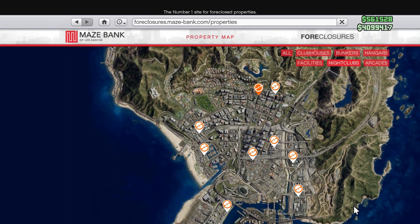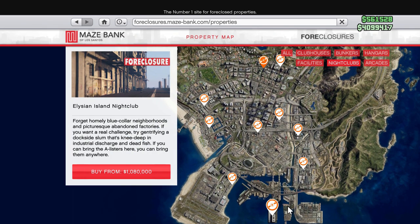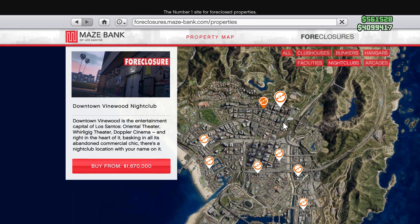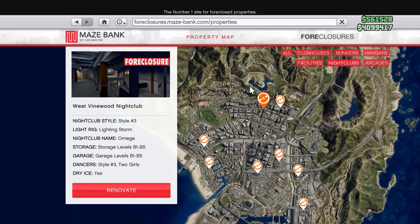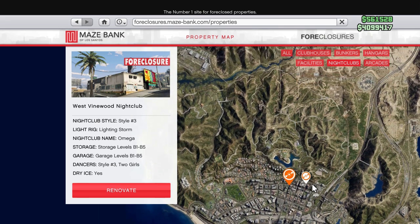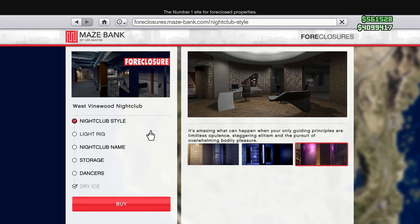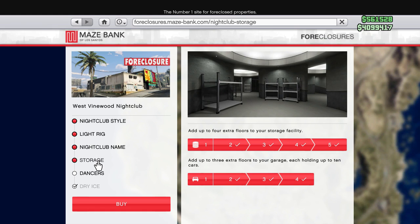They're all down in the city. The one nightclub I do not recommend you get is the Elysian Island — do not get this nightclub, it is the worst location in GTA 5. I recommend the Downtown Vinewood or the West Vinewood nightclub; these are the best locations. Avoid Elysian Island as it has a huge bottleneck and is super far south, making it very inconvenient.